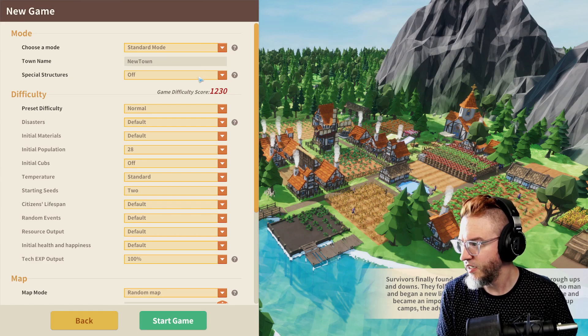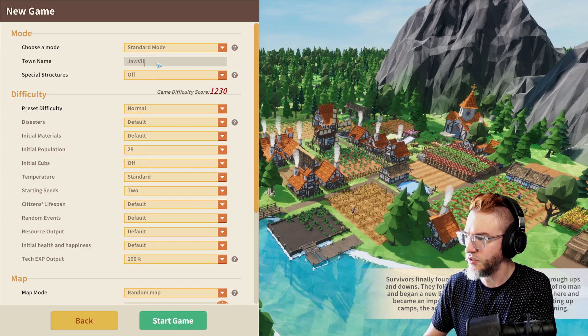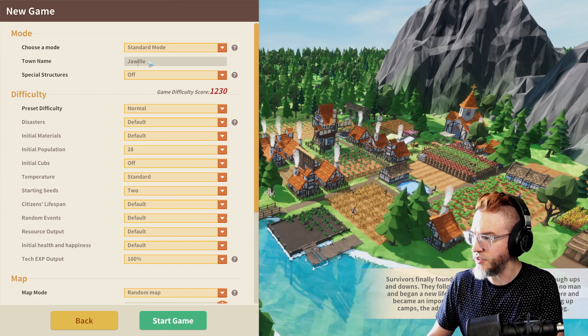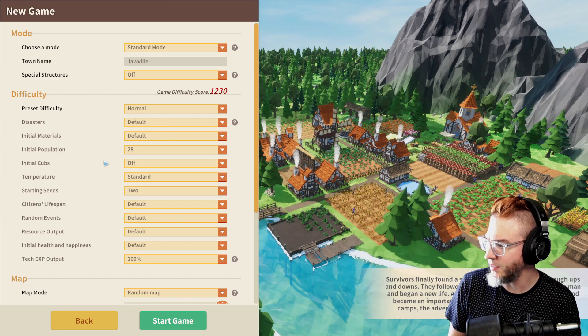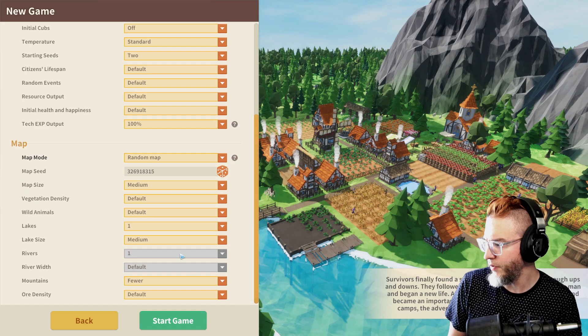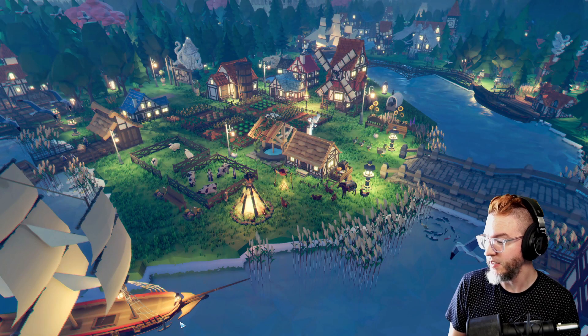It'll be standard. I'll leave special structures out. This town name — Javille — maybe I should make it lowercase. Normal default, 28 initial population. I'll just leave everything default. We get a river and we get a lake. Sounds good to me. Let's get going.